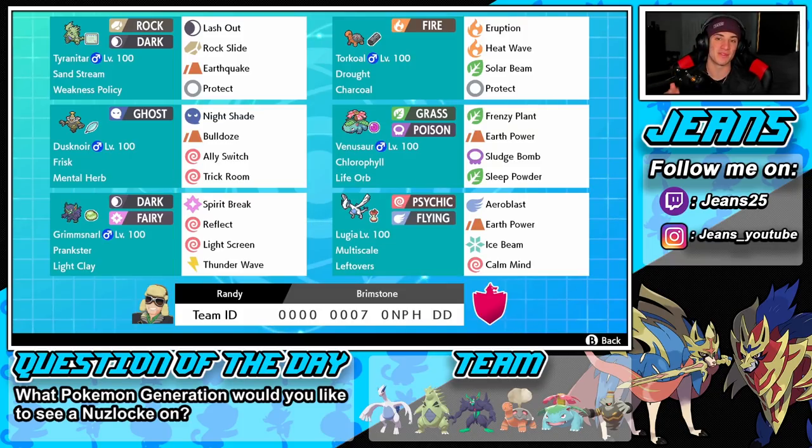Starting off in the top left corner we have Tyranitar with the Sandstream ability and Weakness Policy as its item — Lash Out, Rock Slide, Earthquake, and Protect as its moveset, fairly normal for a Tyranitar. Right next to him we have Torkoal with Drought and Charcoal, running Eruption, Heat Wave, Solar Beam, and Protect — all moves boosted by his weather control in the sun.